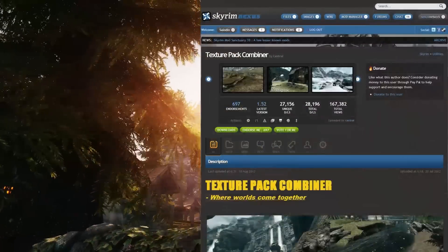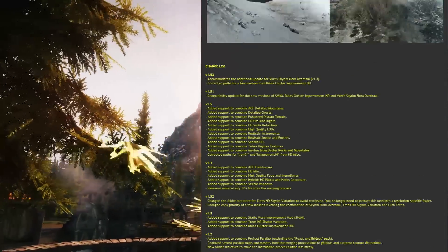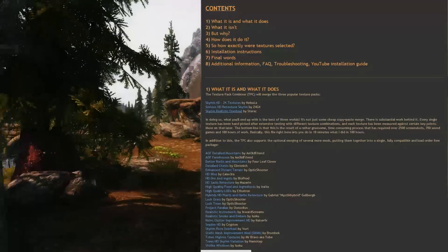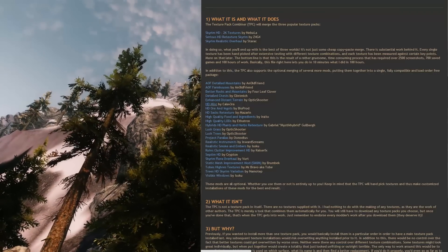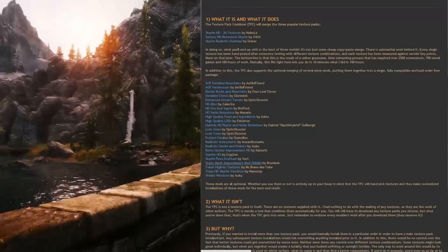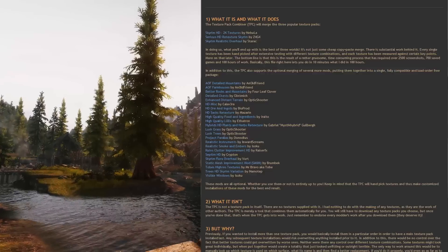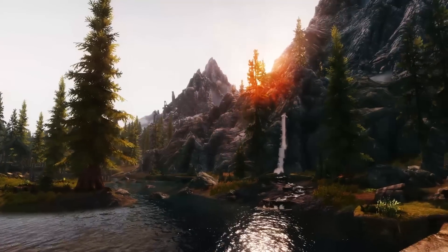The Texture Pack Combiner is something I'm using, and I think I need to redo it because it now supports many more optional files. You have three main files that you combine with the Texture Pack Combiner, and then there are a lot of optional files which you can download and combine with this tool to make one big, very cool texture pack that will make your Skyrim look much more awesome.